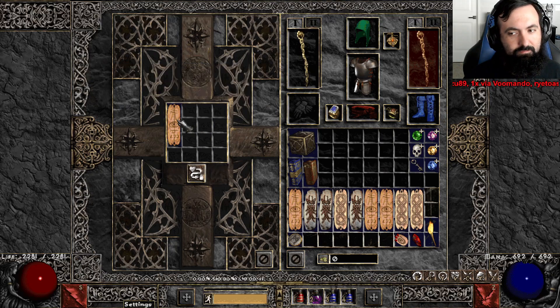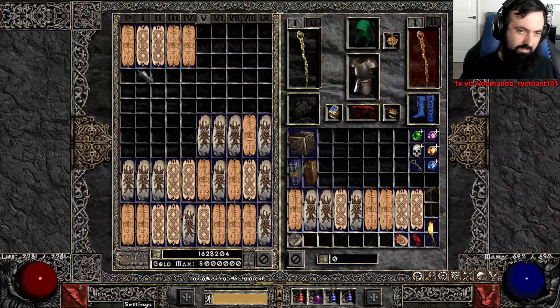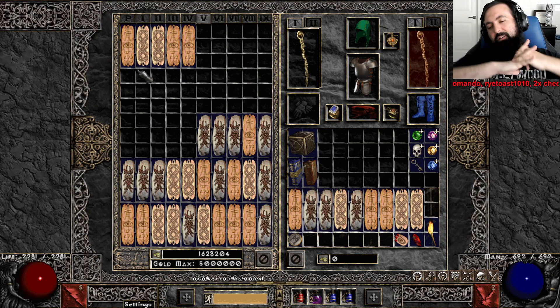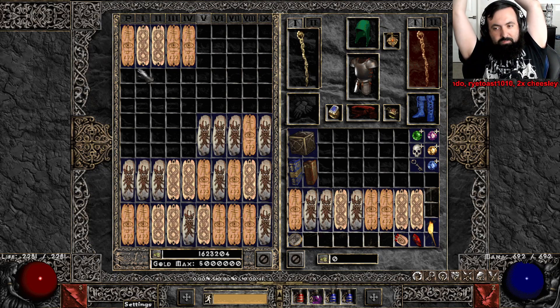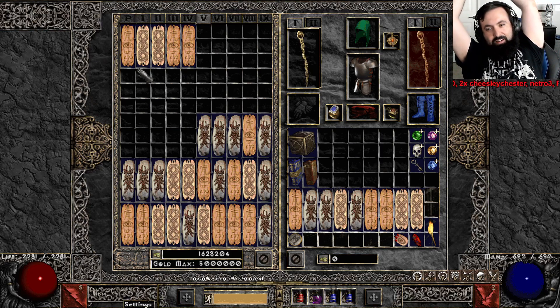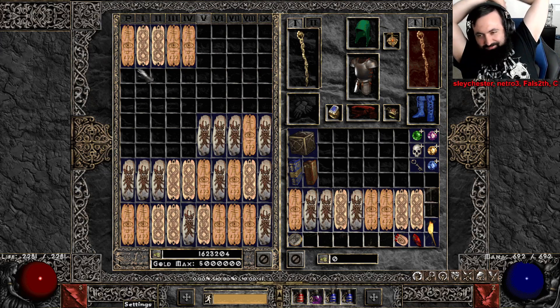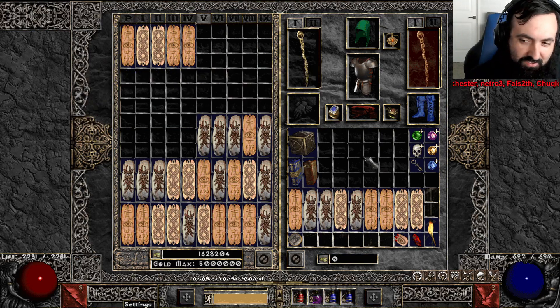All right, well that's it. 25 GCs. Does anybody have any more perfect gems they want to donate to the cause, or any more GCs? I need perfect gems. I'm gonna put all the plain ones on the free list.